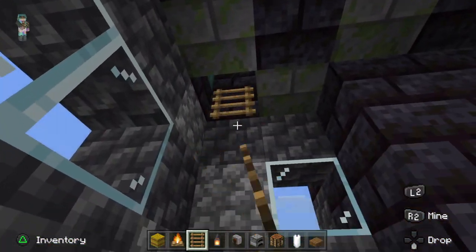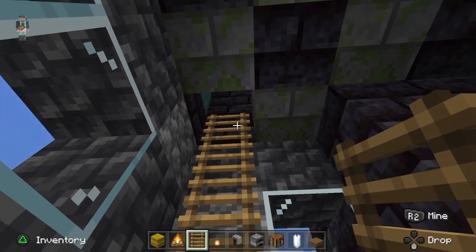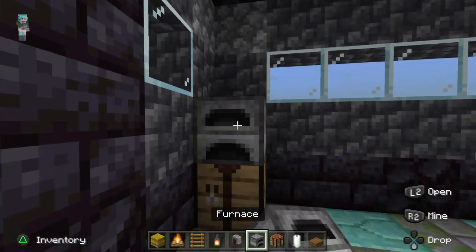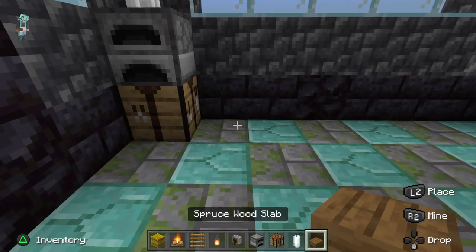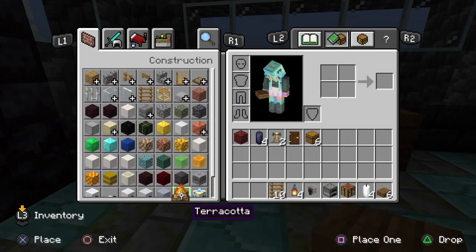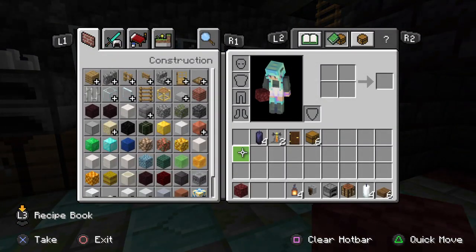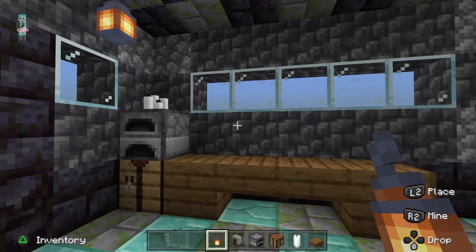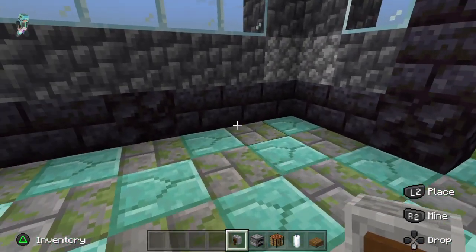And then we got our ladders. And then we have our crafting table and our furnace. You can either use the white candles or the black candles — I like to use black candles, but I will use the white candles for this one. And then we'll set up like that. We'll do four to prevent mob spawning.